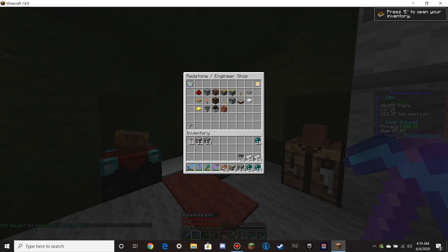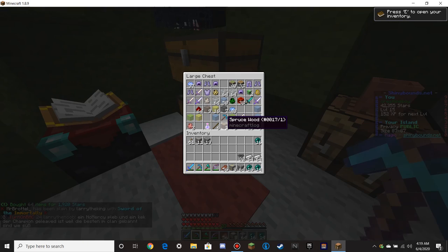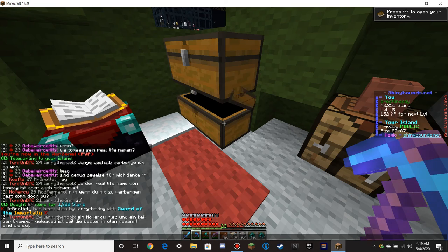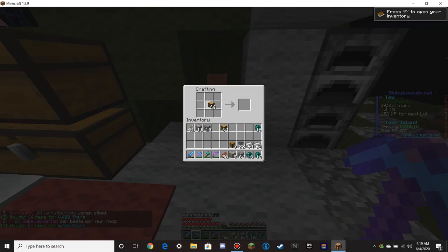Actually, how much are hoppers? 10k? Jeez, that's expensive. So we need chests, which means we're going to need wood. We'll make a stack of chests. Oh, I kind of miss having the crafting menu in later versions, but it's okay.